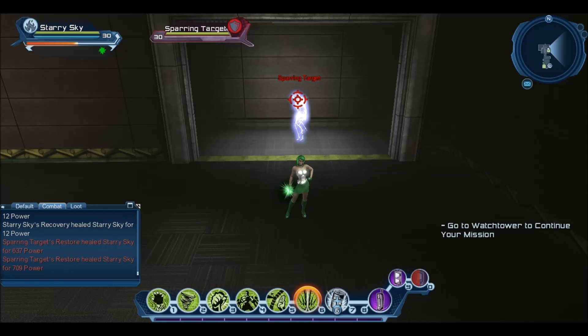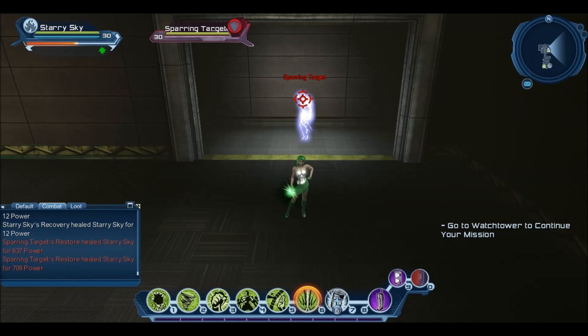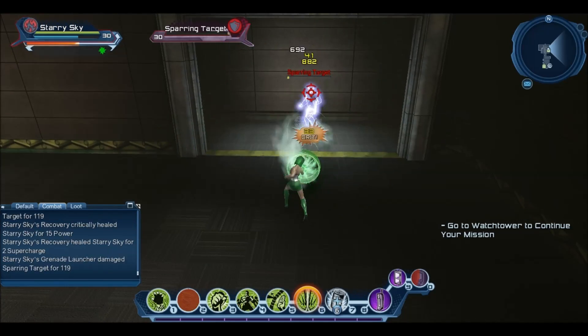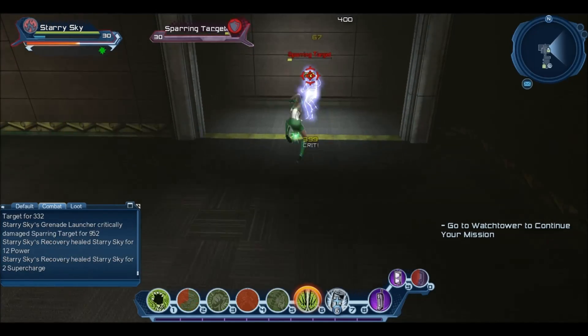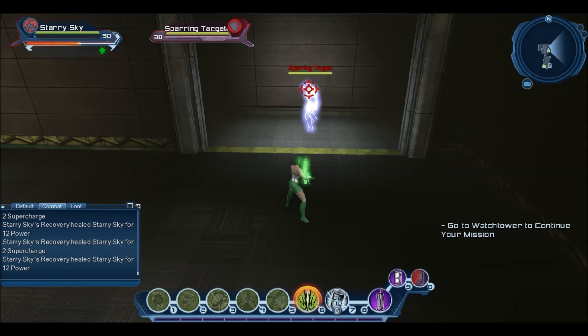I'll do the combo so you can see what it looks like, and then I'll go through it for you. It's snap trap, into fan, jump to clip the fan, and then fan from the loadout. As you can see, it drains your power bar really quick, but the amount of damage it does over such a short period of time is just insane — it will literally melt bosses for you.